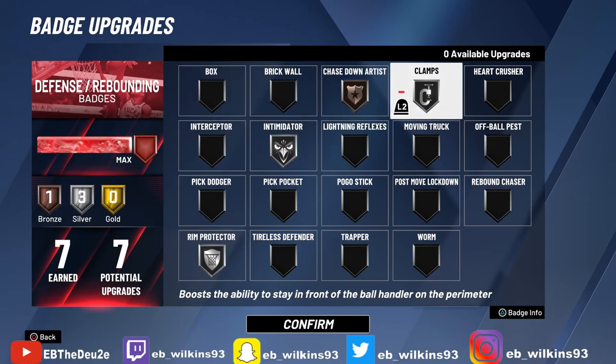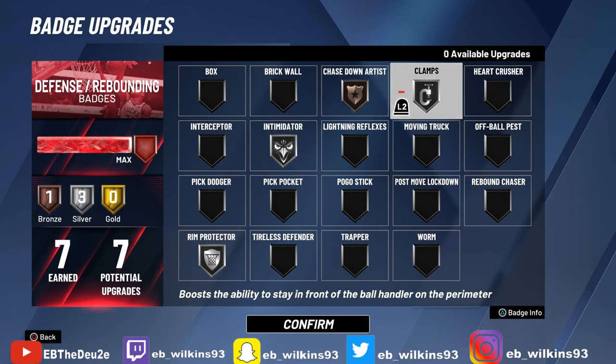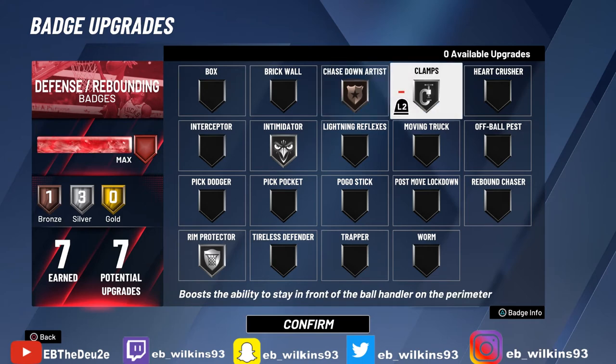Number one — and I shouldn't even say it's separate from the others — but the reason I'm calling this number one is because if you have this badge, it can prevent you from having to rely as heavily on Intimidator or even Chase Down Artist. And that is Clamps. Clamps is the number one badge I would say a guard should have. I've gone without Clamps before — you know how to hold defense — but Clamps makes it a lot easier.